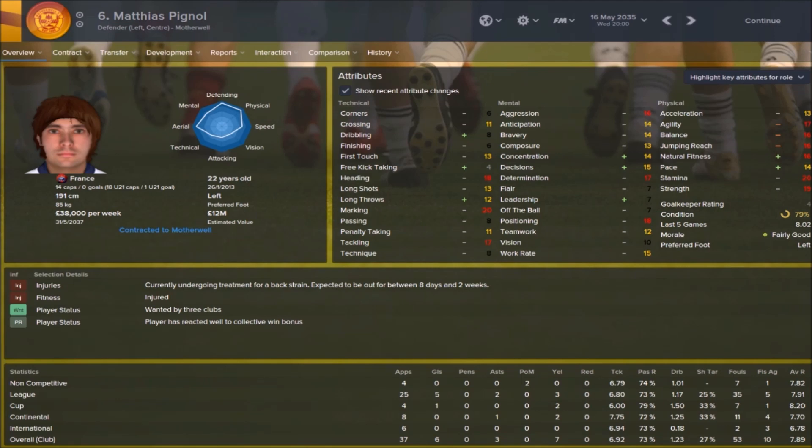Last but not least is something for the long-term player — someone who's going to have newgens in the game as part of a long-term save. I recommend looking at the new hairstyle mods available. The normal newgen hairstyles are very basic with not many options. There are two downloadable mods: the OLT Expanded Hair Pack version 4.0 and Debski's World of Hairstyles. Both are definitely on FM Scout and probably a couple of other places too.